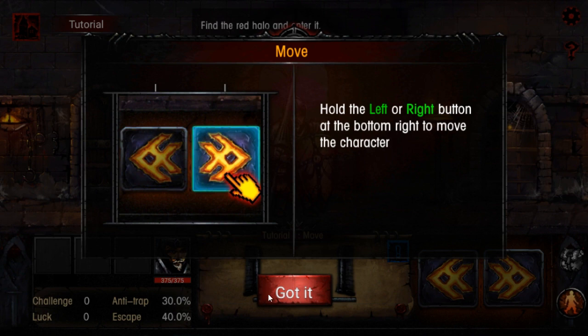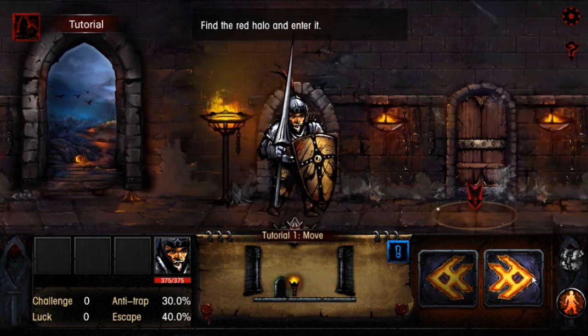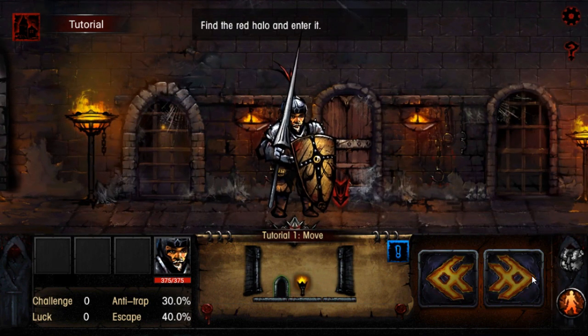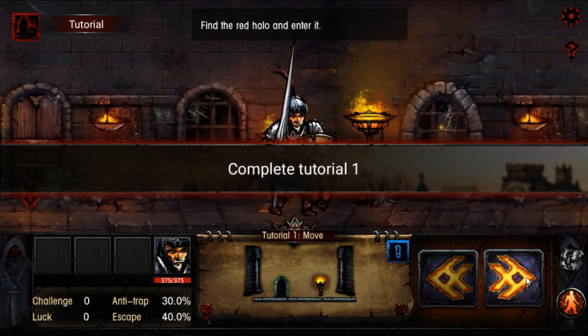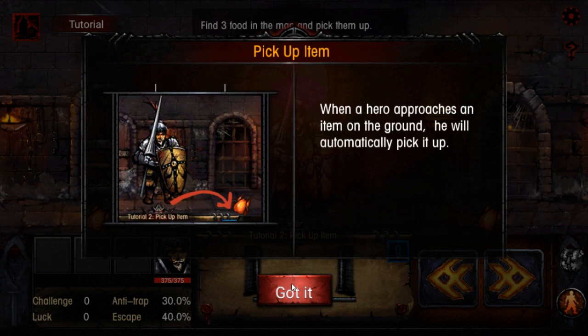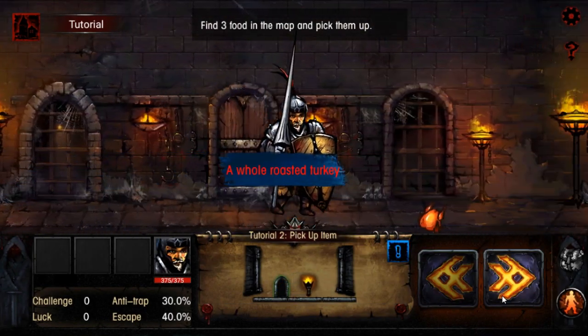Alright, hold left or right to move your character. Oh, okay — it's exactly what I thought it was. It's basically the Darkest Dungeon, but a free version for mobile. When a hero approaches an item on the ground, it will automatically pick it up. Okay, cool. Good to know.